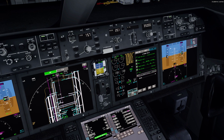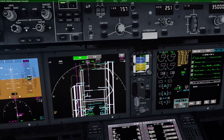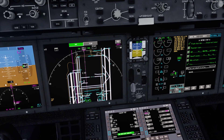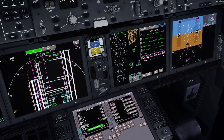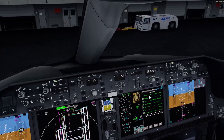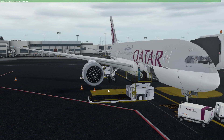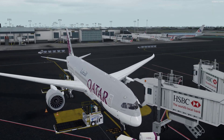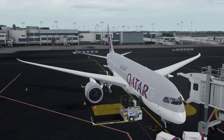Pre-flight check complete. Taxi and takeoff briefing — we'll push back to the left, taxi down Bravo, down to Bravo 1 to 25 right, start of the runway and we get going. I'm going to skip the video until baggage is actually finished loading, then I'll skip once that's all complete.